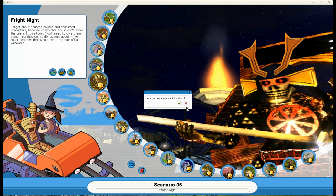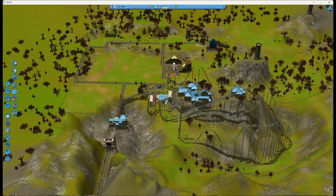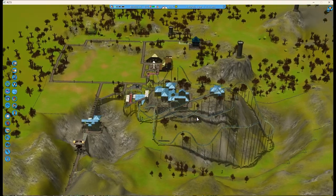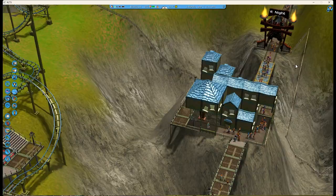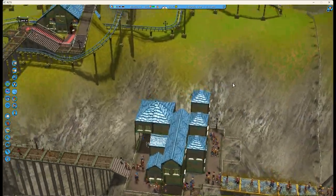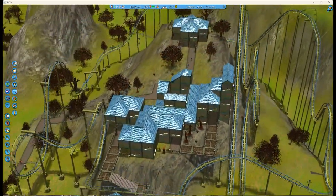Let's look at what they start you off with. A mix of very mountainous and very flat areas. Obviously the focal point is this roller coaster. There's a pre-built blue house near the entrance as well as a few other pre-built blue houses by this big roller coaster.